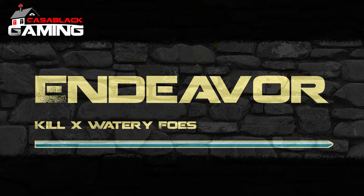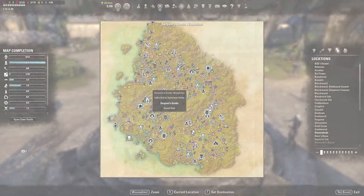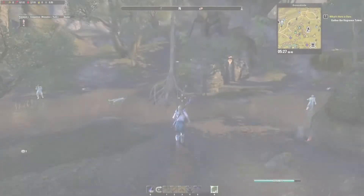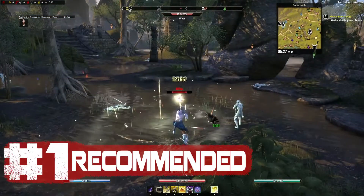The first location I would suggest is the Root Watch Tower, which you can reach by traveling here to the Serpent's Grotto Way Shrine. Then, once there, just go a little east — you don't even need your mount. As you can see, I passed by it without even realizing it, and you'll have a nice little group of Wisps, making this the easiest way to get your endeavor done.